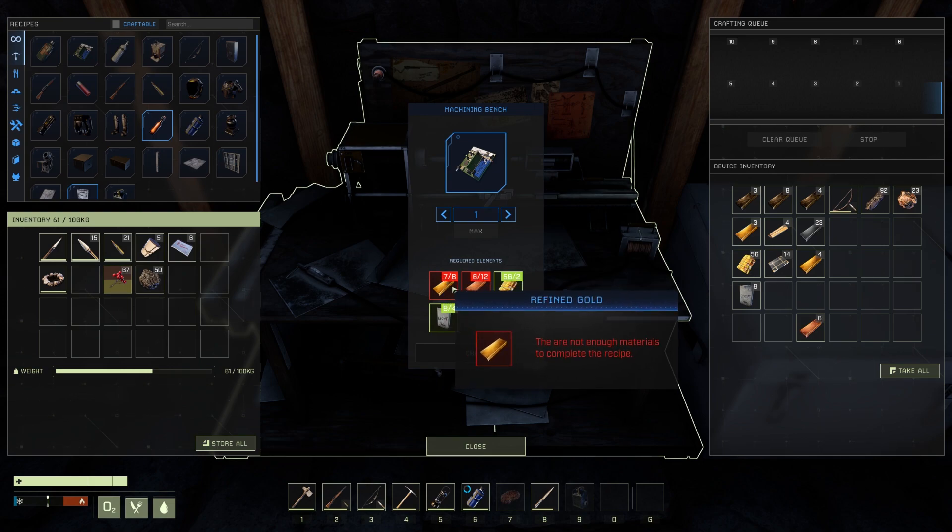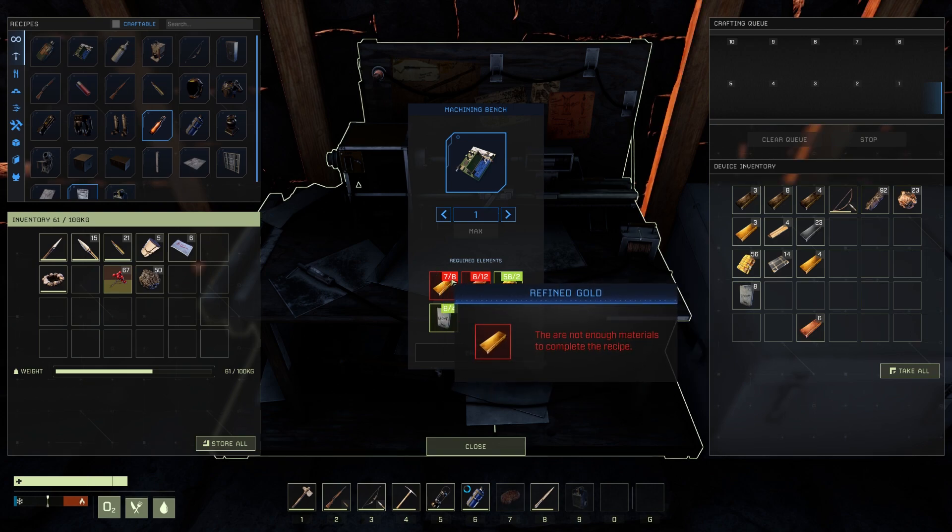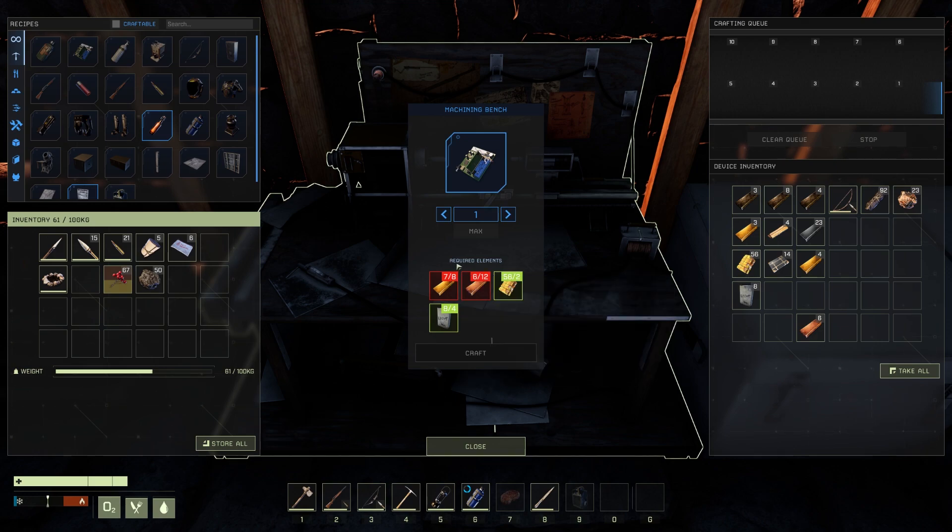The electronics are the costly part of all this — it's 8 gold bars per electronic, and you don't get much gold spawning in the world in the caves. I had to wait an hour plus, maybe even more, for the gold to spawn in the limited number of caves which they do spawn in. I ended up mining out every single cave hoping that gold would actually spawn.